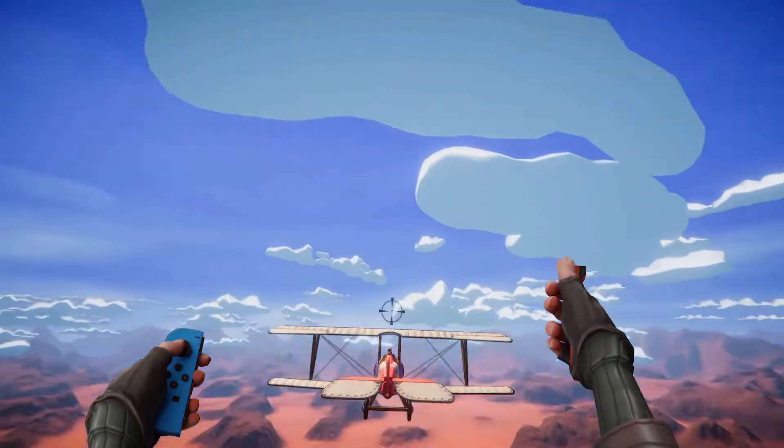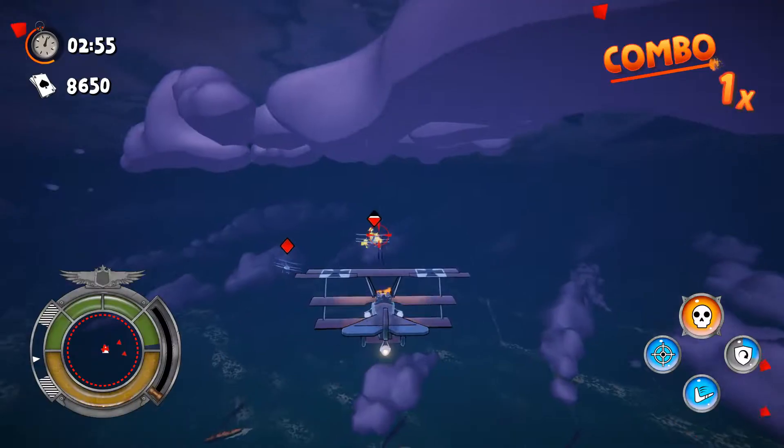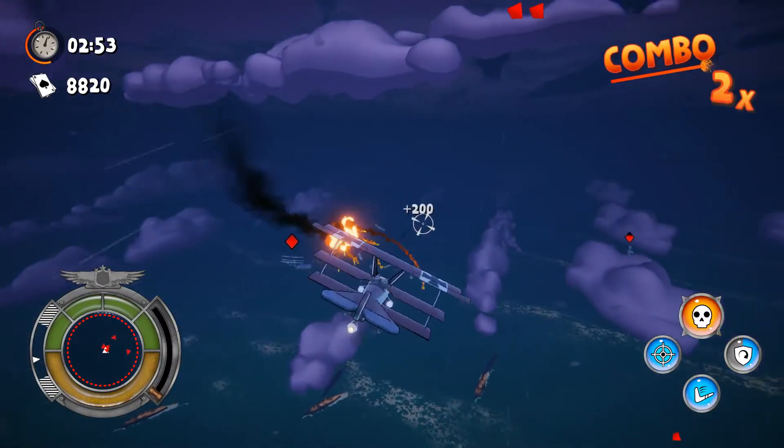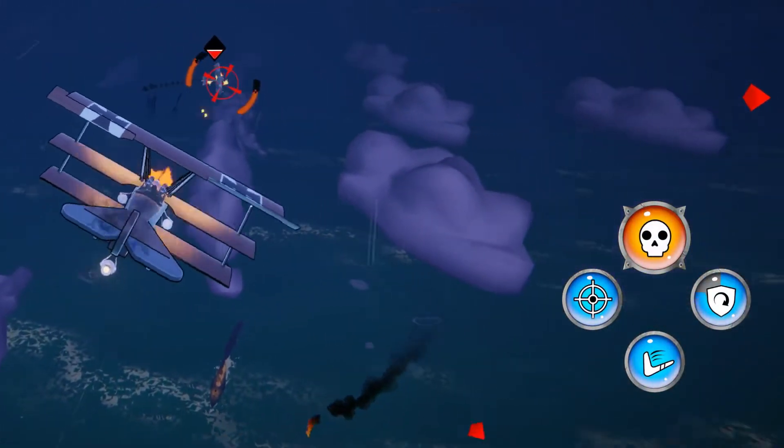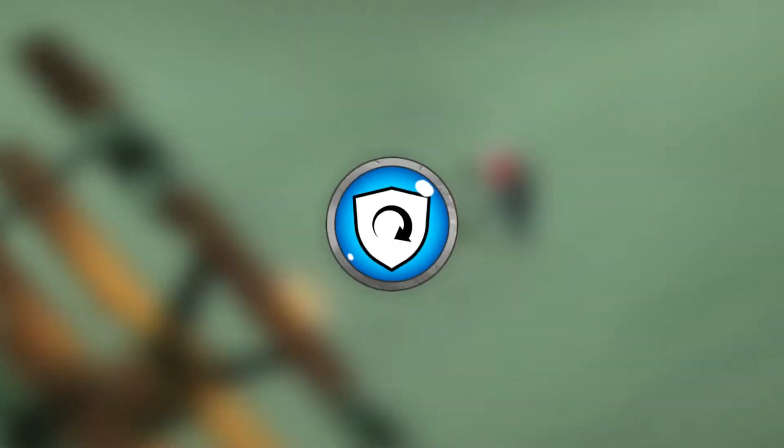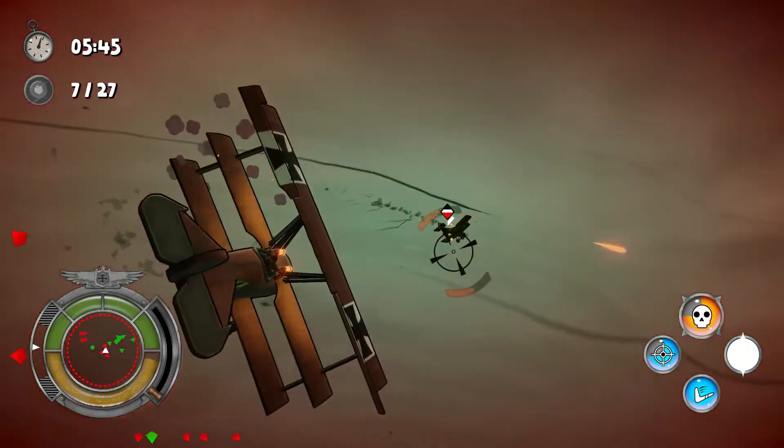You can pilot your plane using a pad controller or Joy-Con. If you have two Joy-Cons, you can use motion controls to pilot the plane in a more realistic way. Now look at the bottom right corner — your special skills are displayed here. Let's see what they are. Barrel roll: a great way to avoid enemy bullets and to attack.